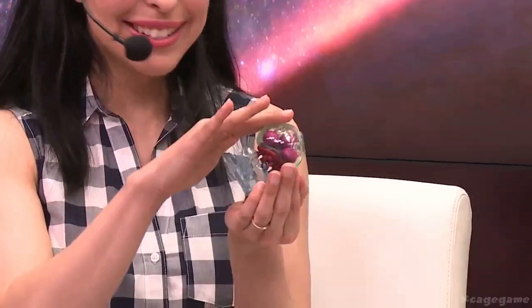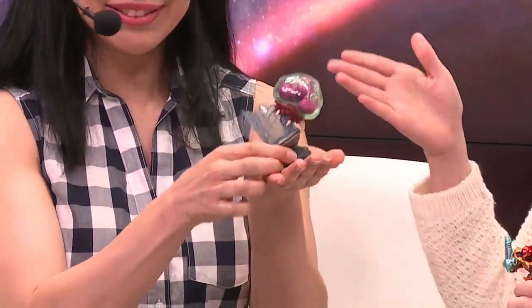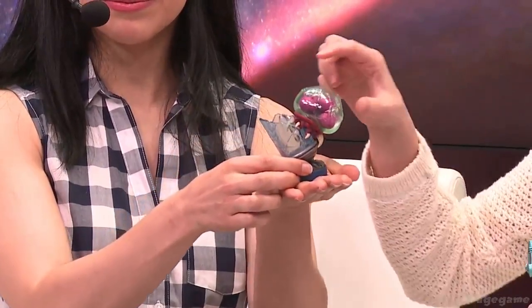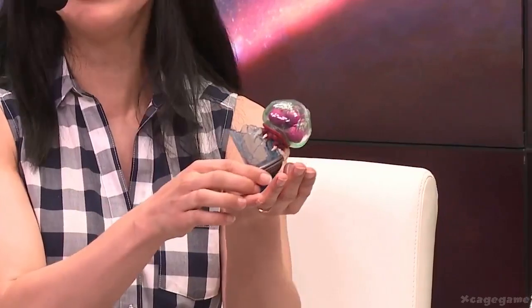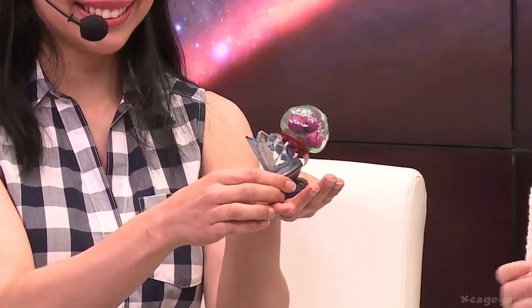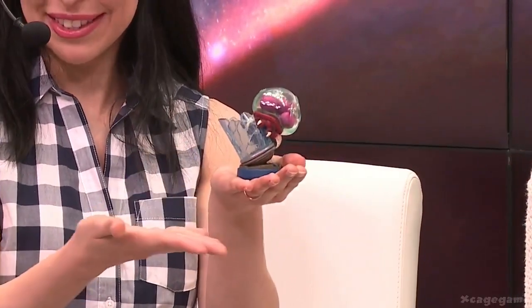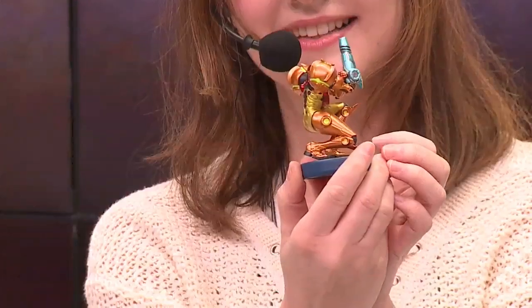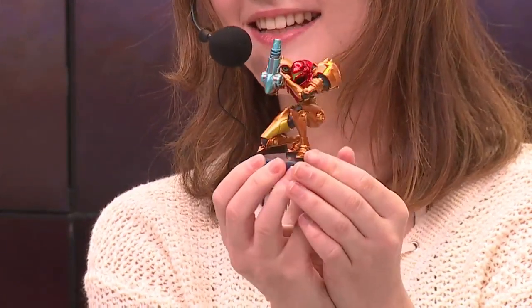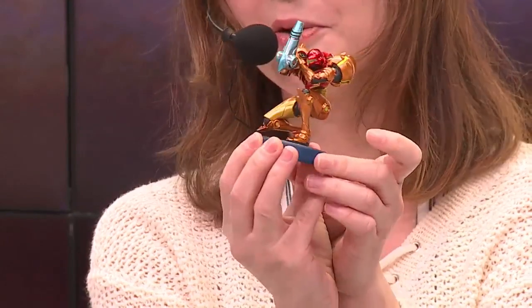I'm going to give you the honors of holding him because he's so awesome — your little friend. You get the Metroid, and this is the best part: he's actually squishy! He actually feels like a Metroid — it's so cool. And he's breaking out of his little case and everything. You also have Samus again here, but she's in her classic Metroid 2 pose, and that is just so cool. The amount of detail around her is just so amazing.